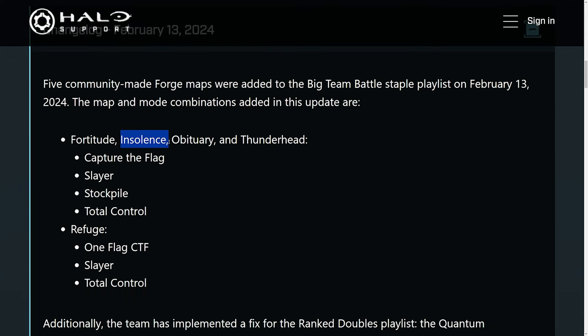We have Fortitude, Insolence, Obituary, Thunderhead, as well as Refuge. Those first four maps — Fortitude, Insolence, Obituary, and Thunderhead — are all original maps being put into the game.